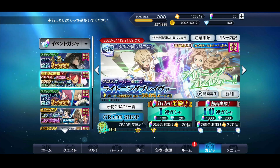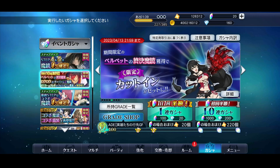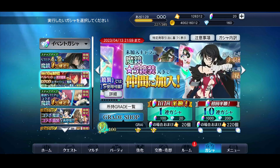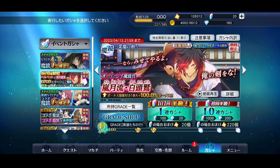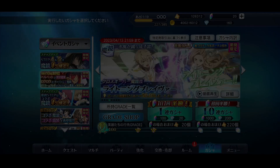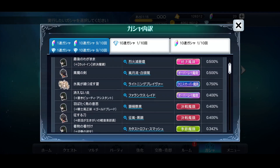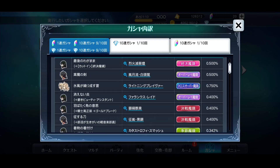I did a free multi and then one additional multi just because I like to throw a yolo pull on every Ending Mirage Art banner to see if I get lucky. The first multi had nothing, so I did my usual 200-spend multi and got Rokuro's Overray. I didn't get Velvet's Ending Mirage Art unfortunately, but I'm happy to get a mirage art for Rokuro. The banner isn't too crazy — it's essentially just Velvet's Ending Mirage Art.